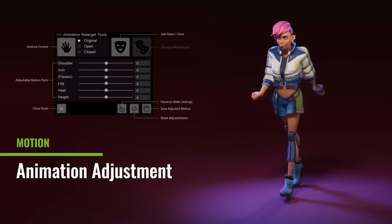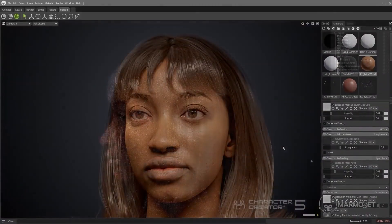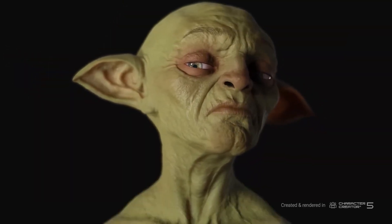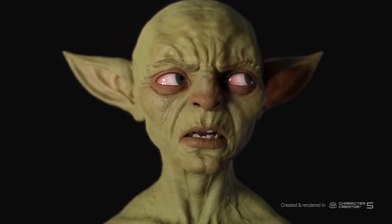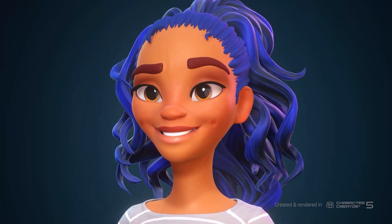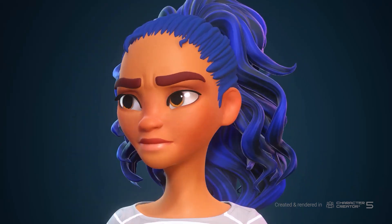Last but not least is the new Maya and Marmoset pipeline support with new auto-setup integration. Auto-setup for 3ds Max already exists for iClone and Character Creator, but they have now expanded this to include Maya and Marmoset Toolbag, in addition to Unreal Engine and Blender. This streamlines the workflow completely, whether it is animation, film, or video games. With a few clicks, you can now import CC5 characters into the software, totally skipping the manual shader setup and complex material adjustments.